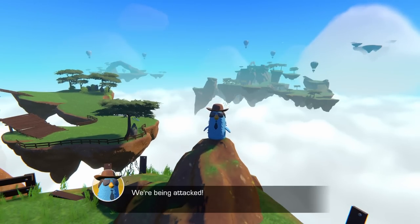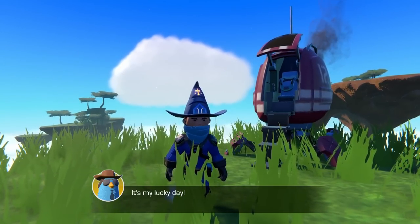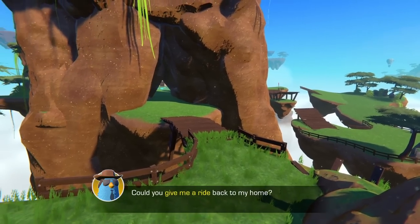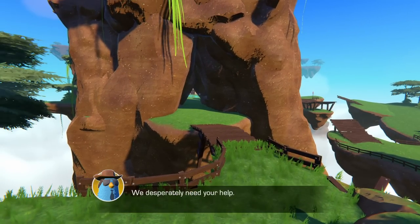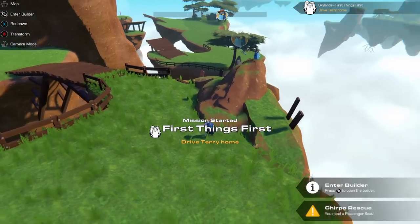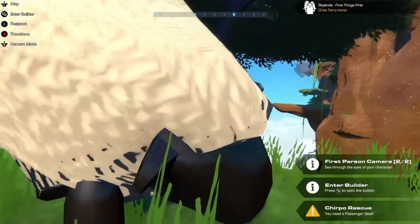Bork, we're being attacked — wait a minute, you're not a pirate, you're a trail maker. It's my lucky day! My name is Terry, by the way. Could you give me a ride back to my home? We desperately need your help. Alright, we're getting straight into this now guys. So this is Terry — nice to meet you, Terry. Little bird dude, and there's a sheep here too, that's pretty funny.